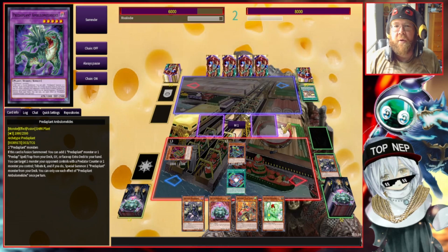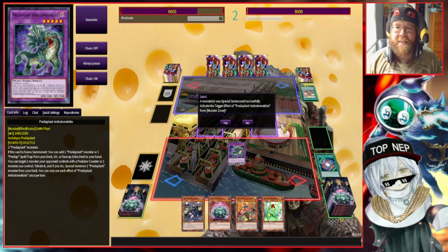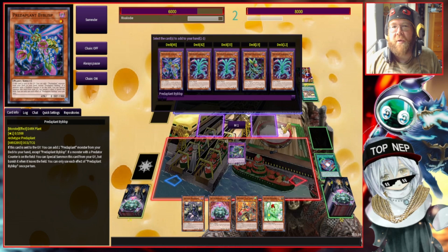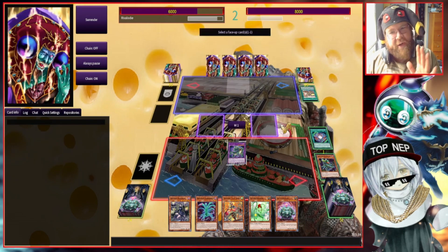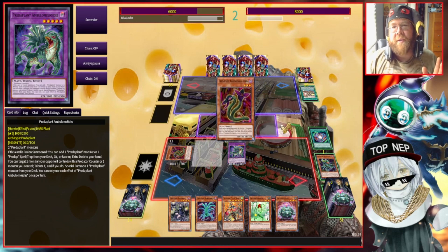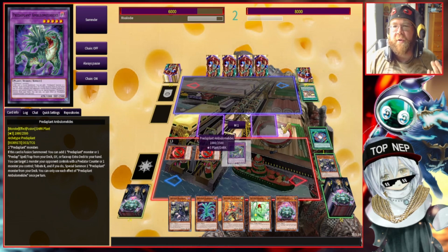We're going to activate Ultra Poly, pay our life points, and fuse into this guy — good old Predator Plant Ambulomelus. When he is summoned I get to add one of my Predator Plants. We're going to get the hand trap one, and this is where things get dark and spicy. We're going to banish Ultra Poly and get all the materials back. We're always going to be getting into plants because every monster in our deck is a plant, and some of our cards lock us into plants.